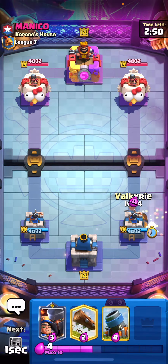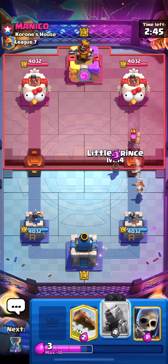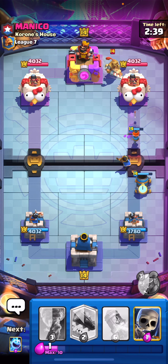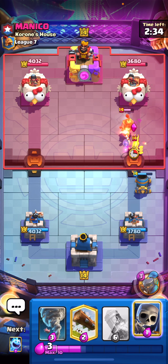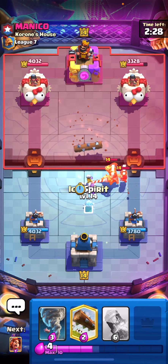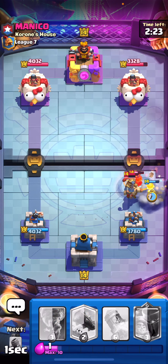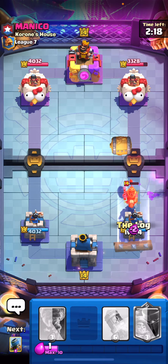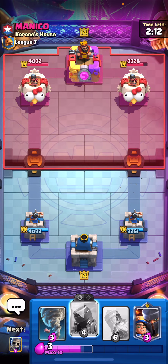Last matchup — this guy's going aggressive. We are up against log bait, but luckily the ice spirit and Valkyrie cover that. Let's play the mortar. He plays the prince in the back — the firecracker is a little annoying. He's going to commit to this push. Let's play some skeletons, then a really good log by him. We ice spirit to freeze the prince and play Valkyrie. The prince gets a hit on the tower, which is unfortunate, but overall not bad.